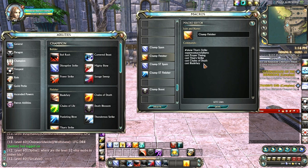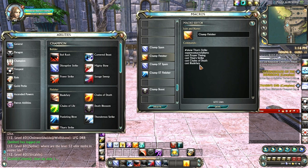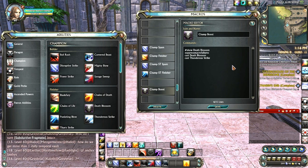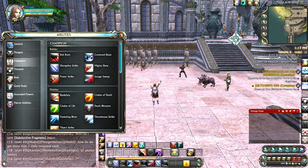The finisher macro includes: show Titan Strike, suppress macro failures, cast Proper Timing, cast Titan Strike, cast Chains of Death, and cast Blade Fury. The boost macro includes: show Death Blossom, suppress macro failures, cast Death Blossom, and cast Thunderous Strike. I'll have all these macros in the description box for the video.